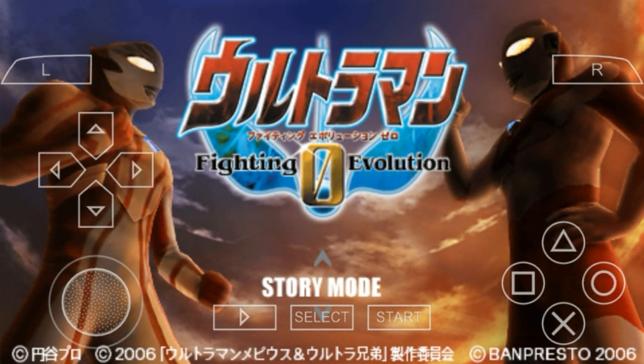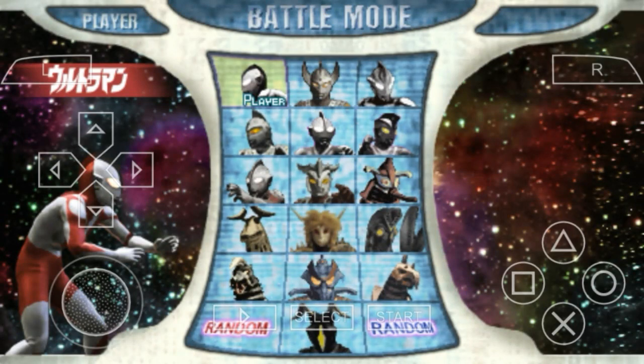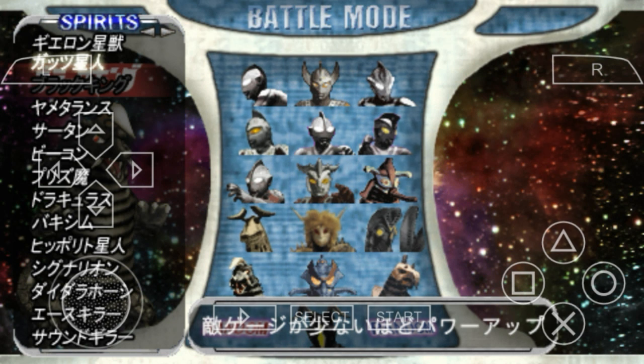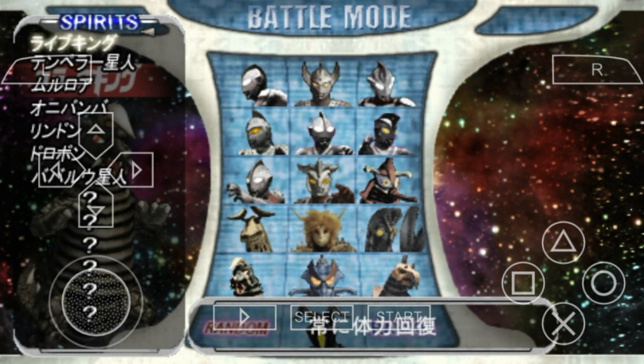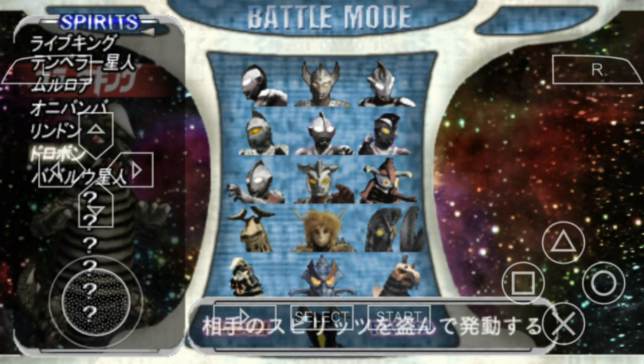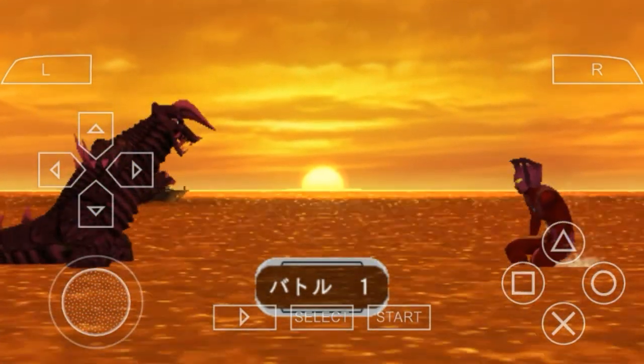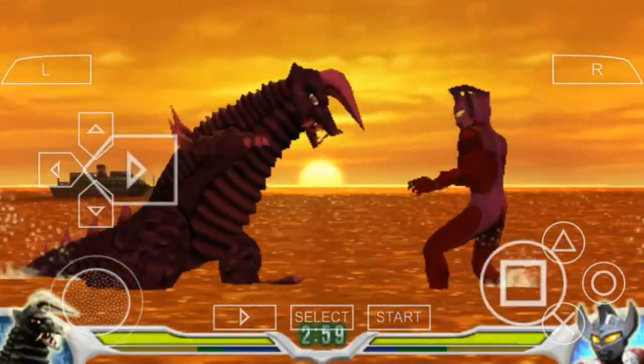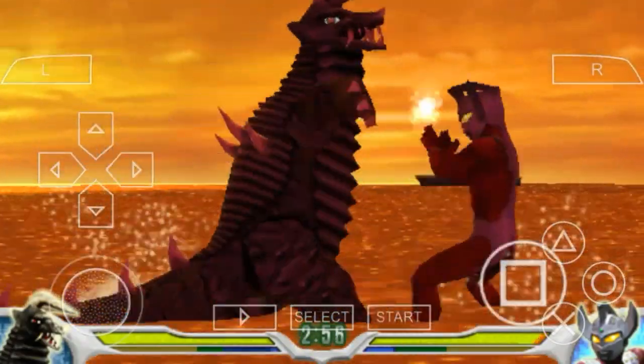Bismillahirrahmanirrahim, assalamualaikum warahmatullahi wabarakatuh. Halo Sobat Kolpri, welcome back to my channel. Di video kali ini kita lanjutin lagi game Ultraman FE0. Kita mainin battle mode menggunakan kaiju. Kaiju yang kita pakai kali ini adalah Black King, karena sebelumnya kita pakai Eleking. Kita juga akan pakai kekuatan baru yaitu kekuatan Alien Babaru. Di stack pertama ini kita melawan Ultraman Taro.